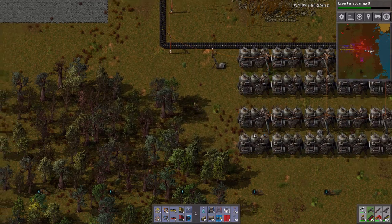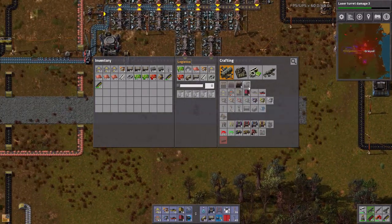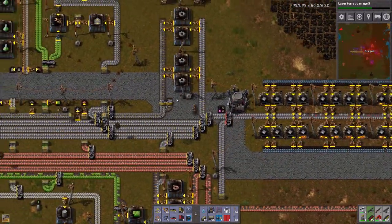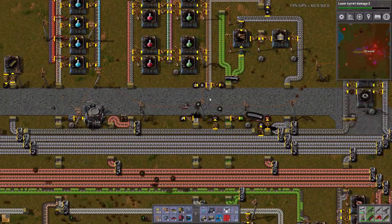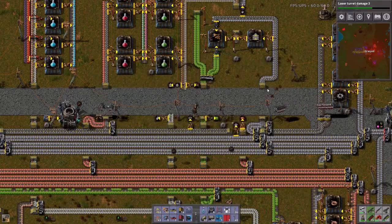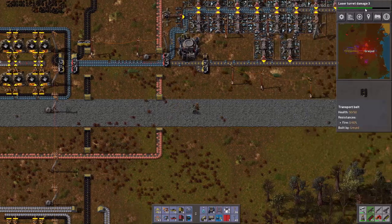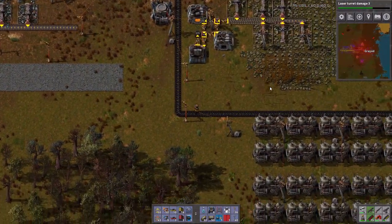Let's actually start off with that on these columns right here. I need six tanks. Let's get the first five up and running. They require iron plate and steel plate and I do not have the iron plate on me to do this. On the science front I'm going to let laser turret damage 3 run out and then I'm going to make a beeline for the personal roboport.